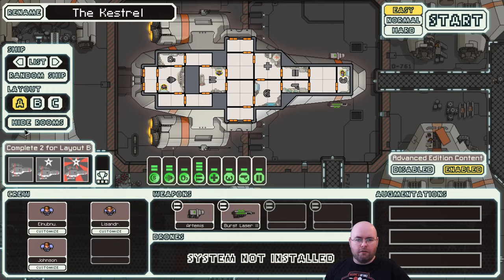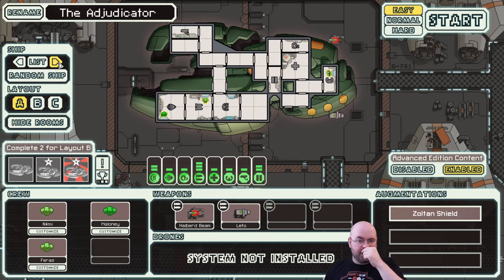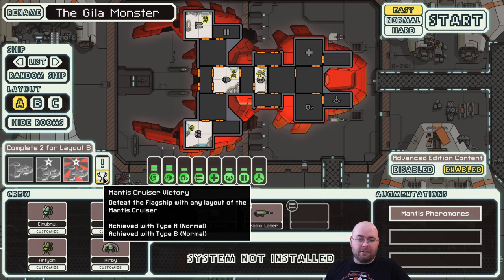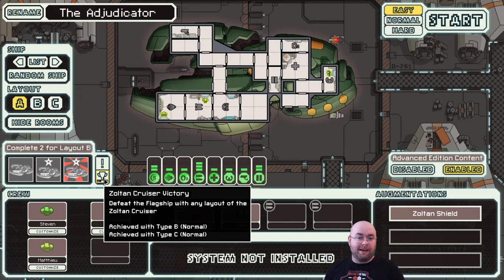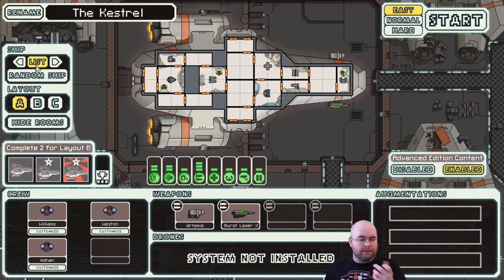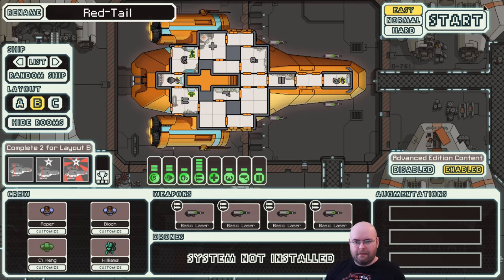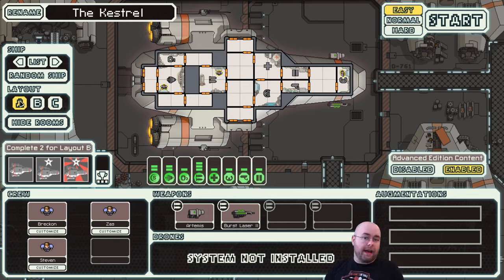Going back to new game - you'll notice that there's actually achievements over here for ships as well, three per ship. Down here it will tell you which ships you've achieved victory on. For instance, for these ships I've achieved victory with Type B and Type C, but not Type A. Each of these ships will have three different layouts. Base FTL only has two layouts per ship, and then one ship is brand new entirely for Advanced Edition, along with all Layout C variants. That's why there are 28 ships total.